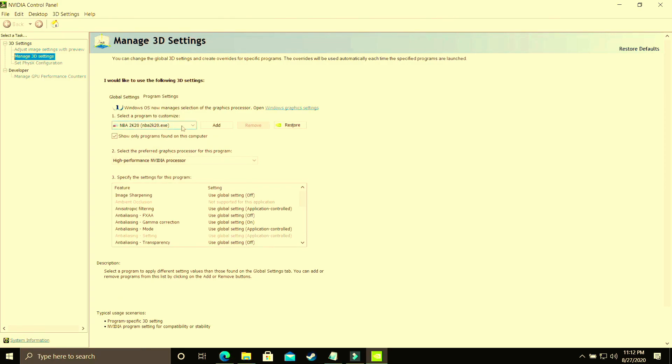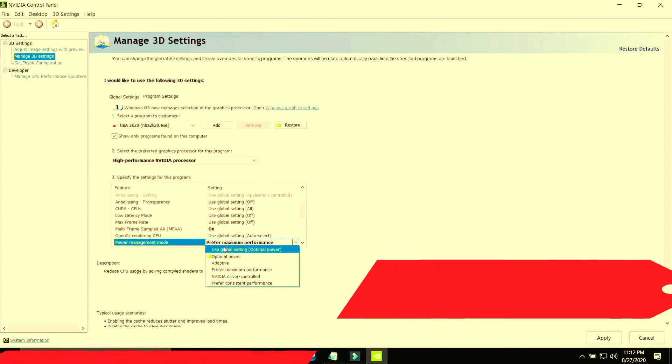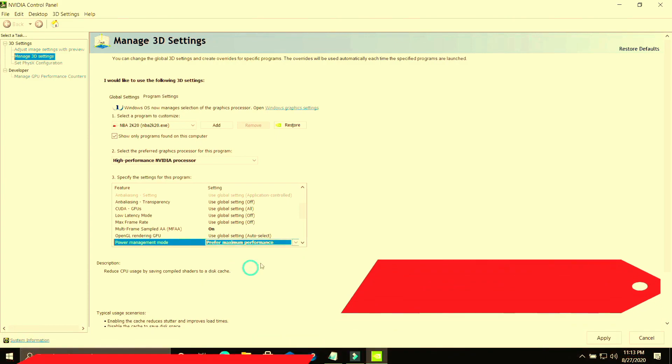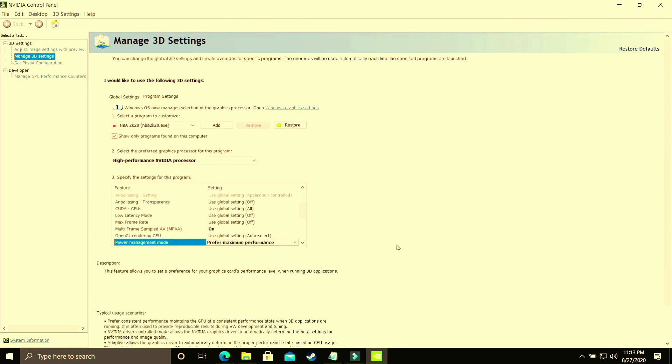Select the .exe file of your game and make sure it is running on High Performance Nvidia Processor. Then scroll down and go to Power Management Mode. By default it is on Optimal Power — you have to make sure it is set to Prefer Maximum Performance. Once you've done that, apply these settings. This achieves the same thing we did in the Windows 10 Graphics Settings, just done manually through the graphics card control panel.